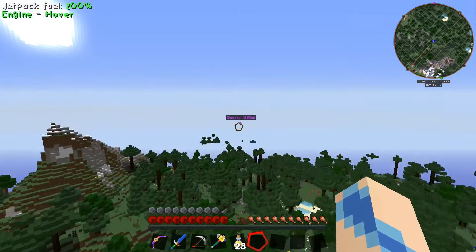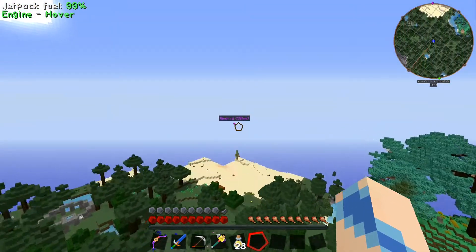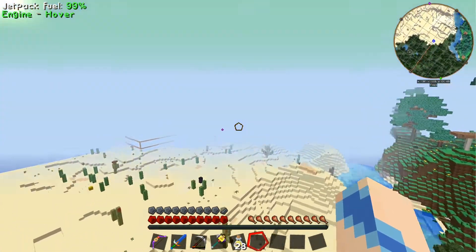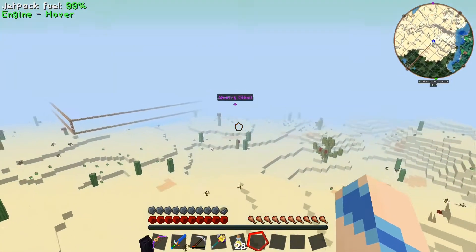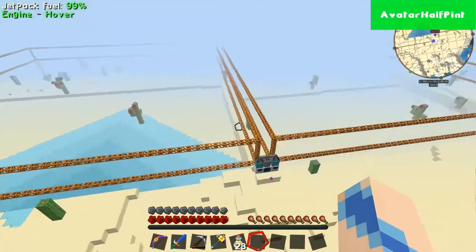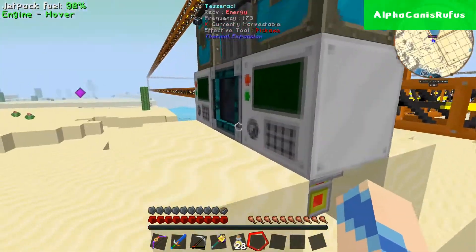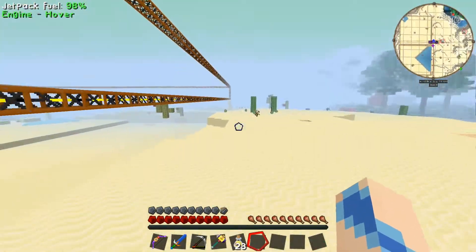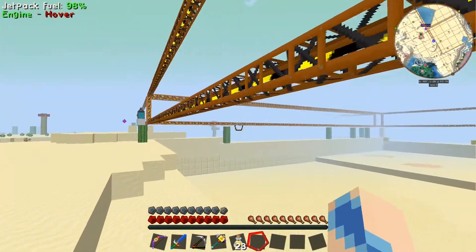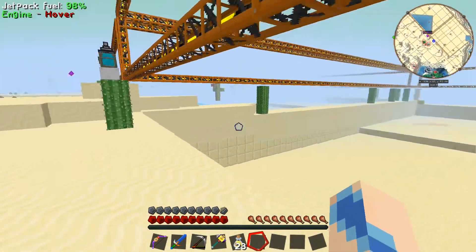The other thing is, you can probably tell by the waypoint that we have a quarry. But not only do we have a quarry, we have a double quarry. Because while we were building the quarry, we lost our quarry. So Ray laid another one down, and then I realized I had the quarry — a quarry somehow ended up in my inventory. So we have two quarries.